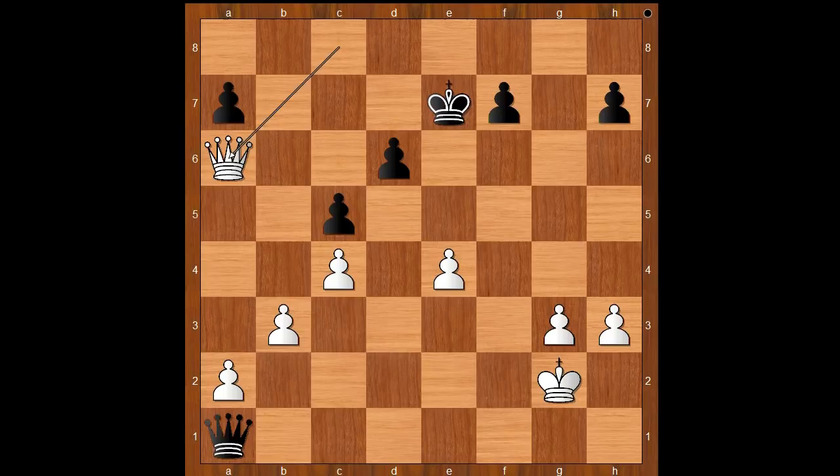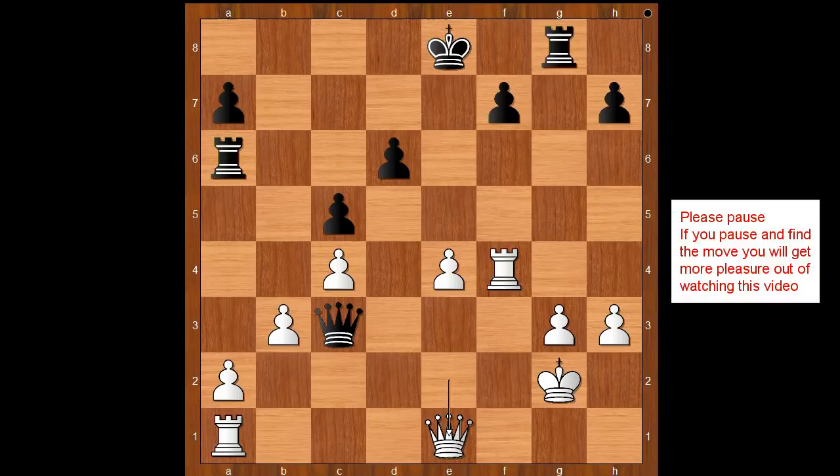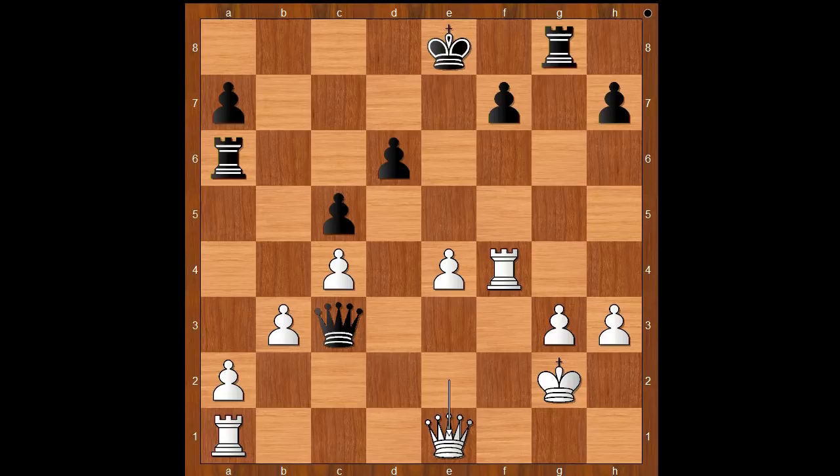Back to our game. Queen to e1 — defense against both threats. But this move has a tiny, tiny downside. What is it? Please pause and find the best move for black.